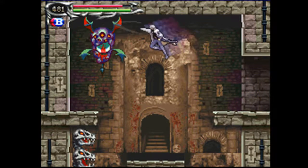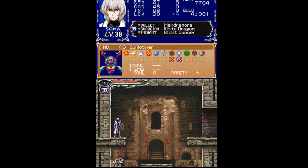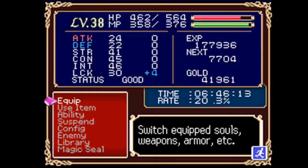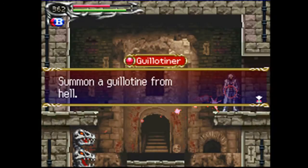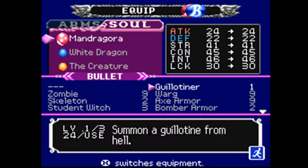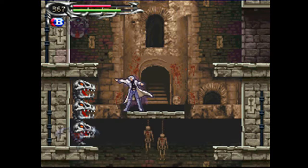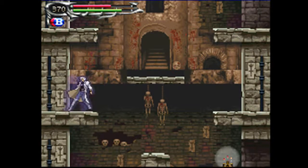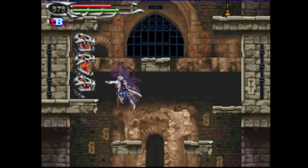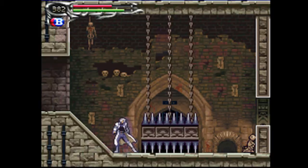And here's our next new enemy. This is one of my favorite souls so far — the Guillotiner. No drops, just an easy-to-get soul. I'll be back with that in just a moment. Okay, I've got the Guillotiner Soul, which summons a Guillotine from beyond the grave. It's a level 3 soul, and as you can see, it's a vertical attack. But it does major damage — it can kill a lot of stuff in one hit if you're appropriately leveled up. So I use it a lot at this point.